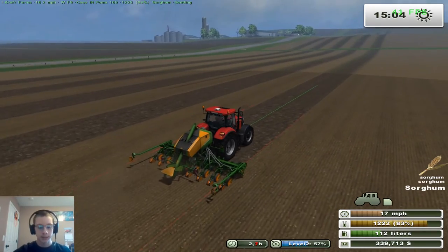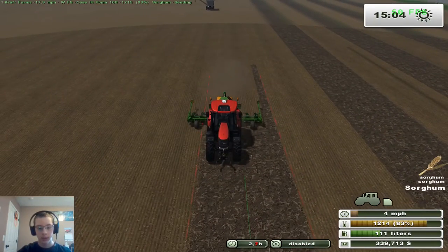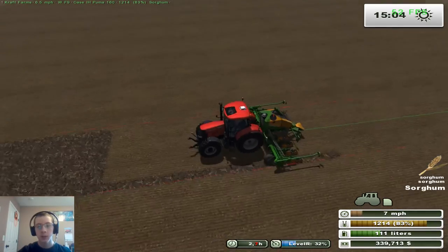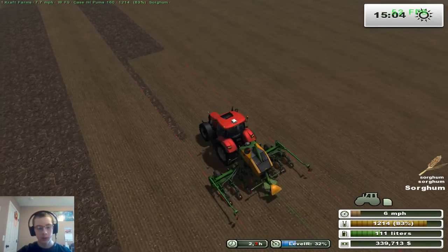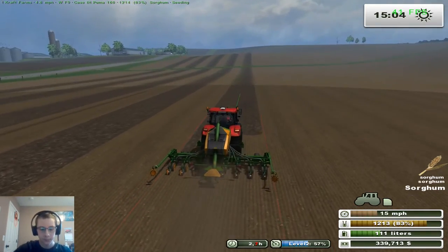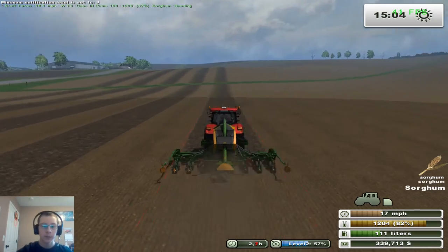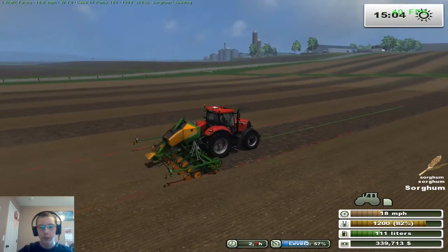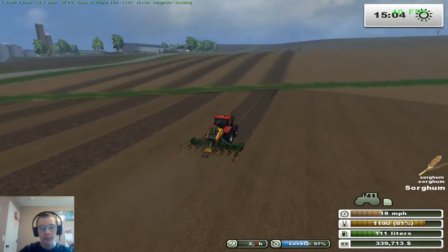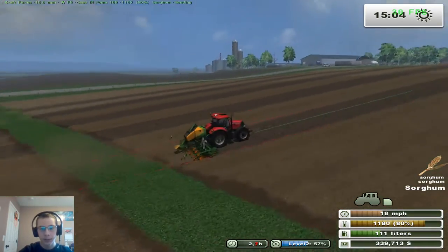So we're gonna finish planting this field and then move on to field 10 and start planting some oats. Then we'll start planting some oats with the drill and the 1086. So we'll be using the John Deere drill and the 1086 to put down some oats and sunflowers, but for now we'll finish up this sorghum and move on to the next crop.